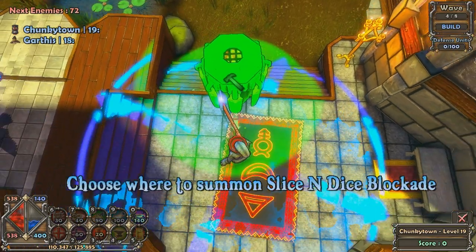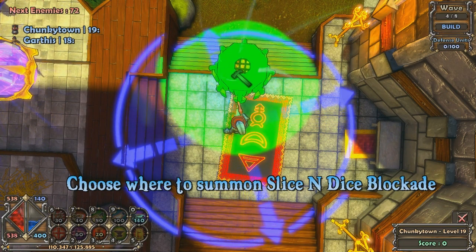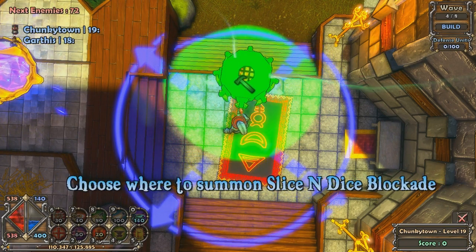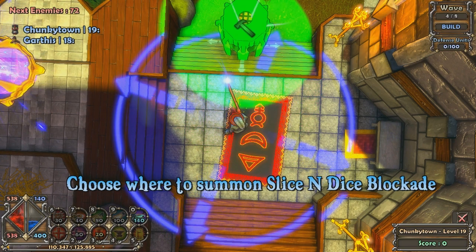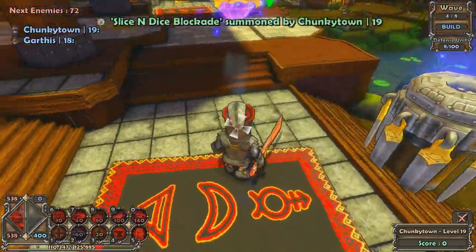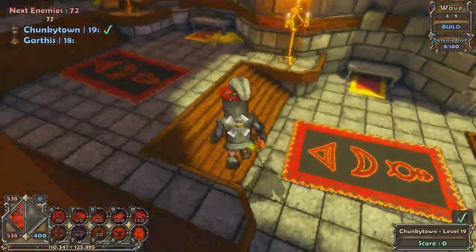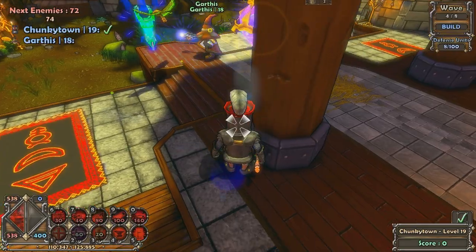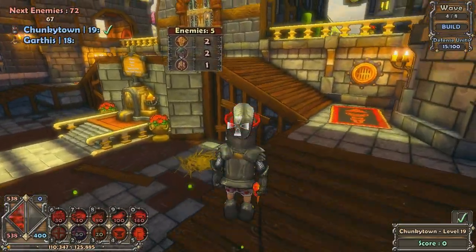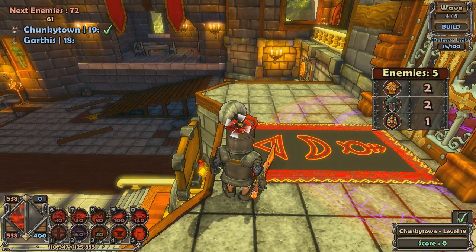We don't need to bother much with the back — only five enemies are coming out of it so you can deal with that yourself easily. Put it on the stairs. Ready when you are. Put them on there, that's it.